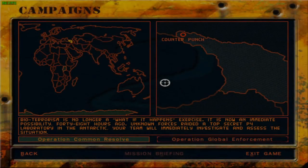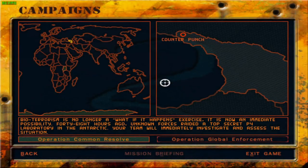Greetings fellows and welcome back to Delta Force 2. We are continuing with Operation Common Resolve. After our incursion in Uganda, after we had captured the Lieutenant of Daniel, the intelligence gained from that person has led us to Georgia - making Delta Force 2 the second game which occurs in Georgia.